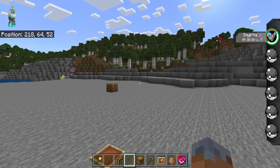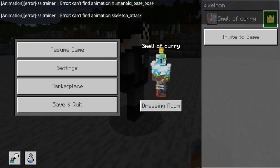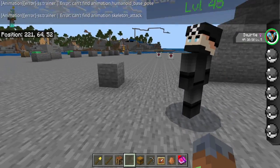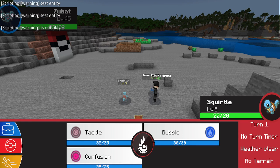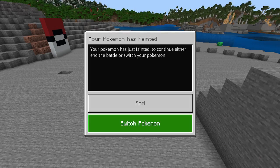If I summon a trainer and I am not an operator - so if we go into member and right-click this trainer - we can easily fight this trainer like we always did. We send out a Squirtle, click Confusion, and the Pokemon died.